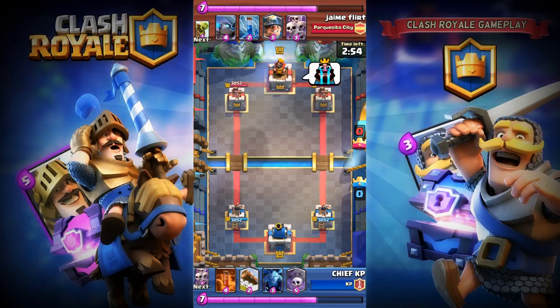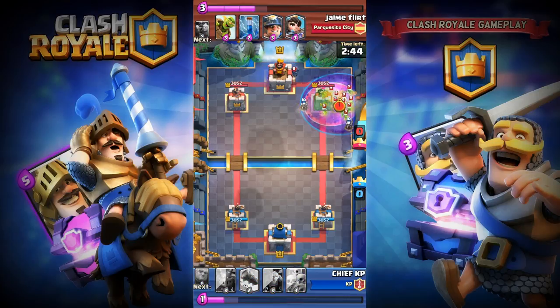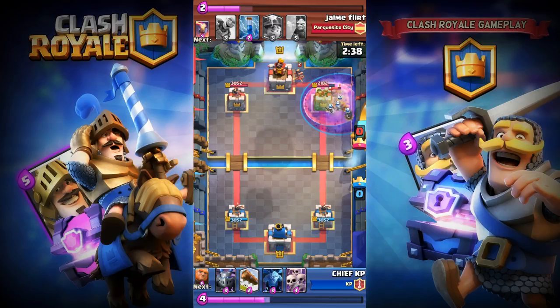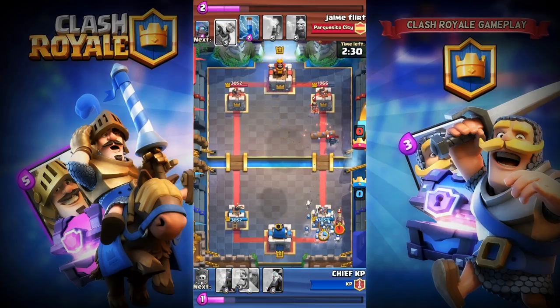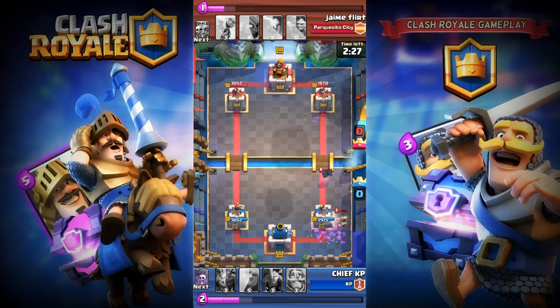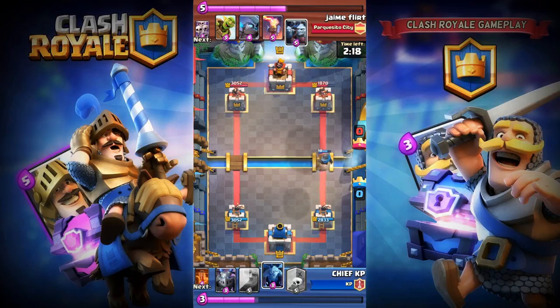Same as that guys — I've got Giant, Graveyard, Minions, Mega Minion, Lock, Poison, Skeleton Army, and Knight. I'm gonna place my Graveyard then Poison. He's placing his Queen Archer and Mini Pekka, so I'm gonna place my Skeleton Army and zap them. I'm gonna place my Knight in front of the Mini Pekka so it makes some damage to my crown.